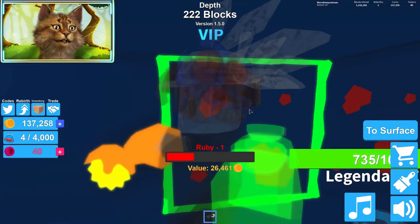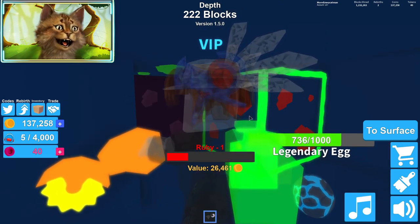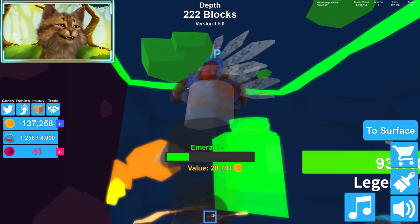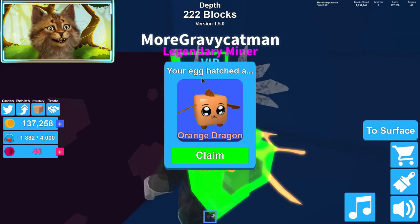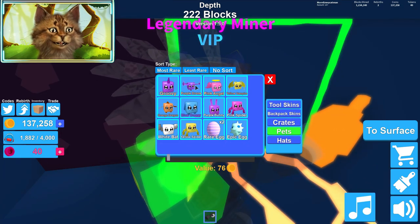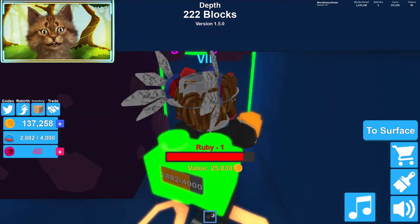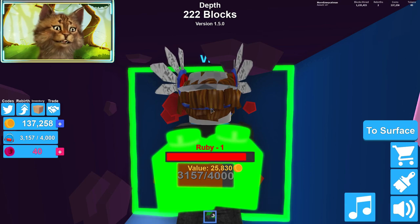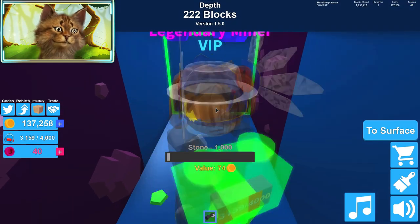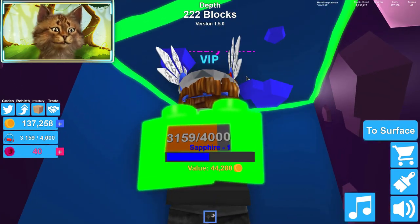I'll release two codes. Let me get this ruby. Someone has told me that when I play with my alt account, people say I steal a lot of ores — I'm so sorry. Orange dragon — I don't think that one's that good. Alright, let's go back to pink angel. Let's fill this up and then we're going to go sell, and then we're going to release two more codes. This one is more money — sapphire is a lot more money.